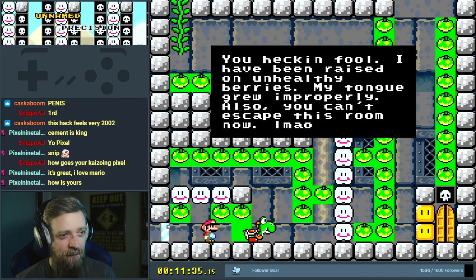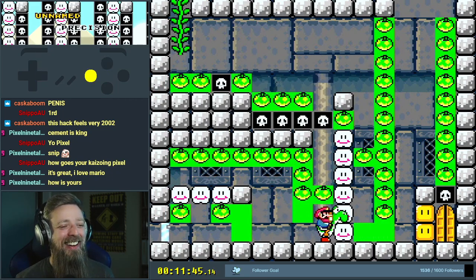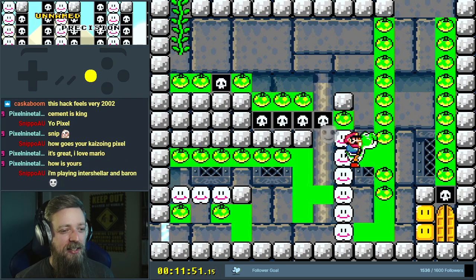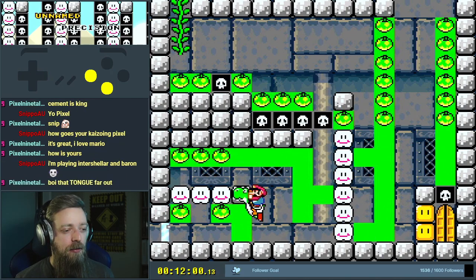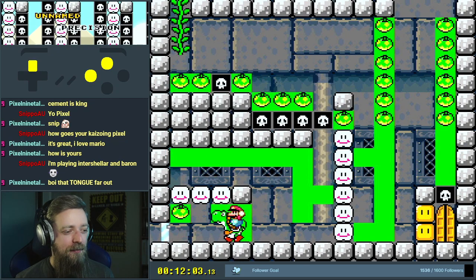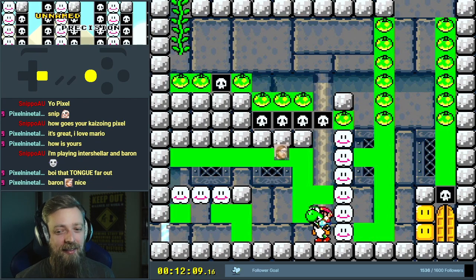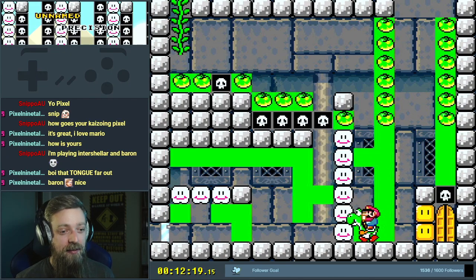I've been raised on unhealthy berries. My tongue grew improperly. Also, you can't escape this room now. LMAO. Can't escape the room? Will Yoshi never poop out a mushroom? I guess the fact that he grew up with one. If we had a mushroom, we could possibly do a clip — like a spin clip.